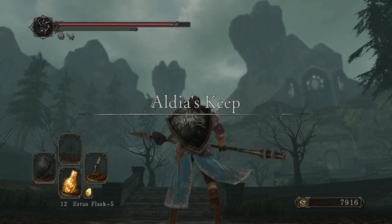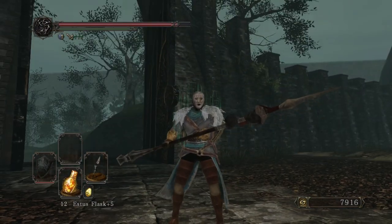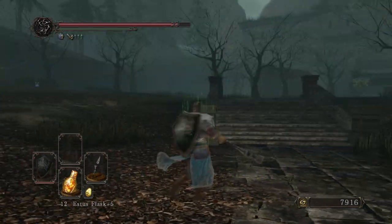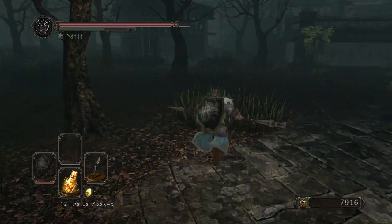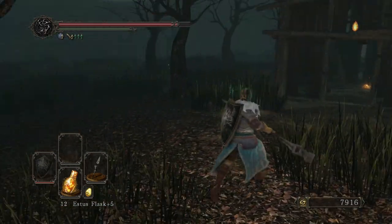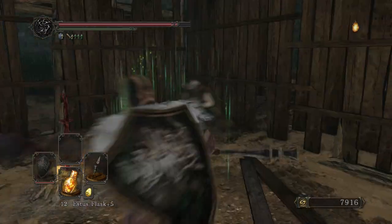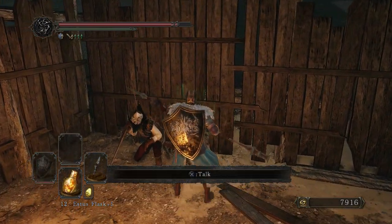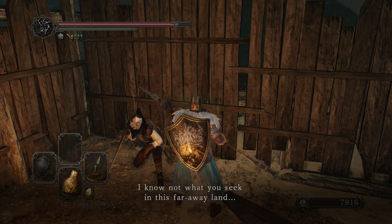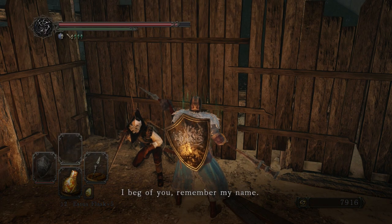Welcome to Aldia's Keep. The first thing we're going to do is activate a bonfire, and this bonfire is over here. Be careful, because there are some rats around. Lucatiel of Mira is here, so we can speak with her one last time. She doesn't remember us at first, but then she asks us how things are going and reintroduces herself as Lucatiel. And that's the end of the quest line.